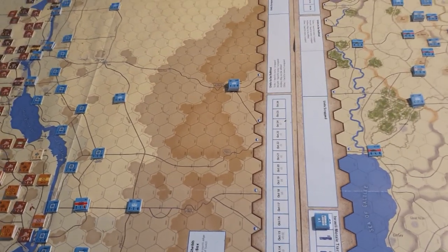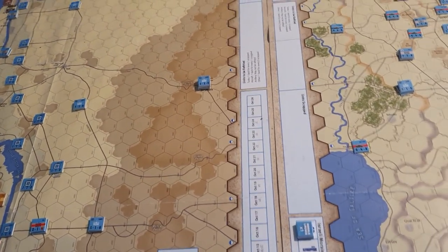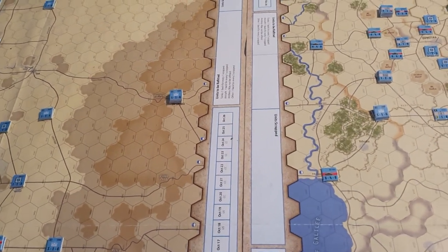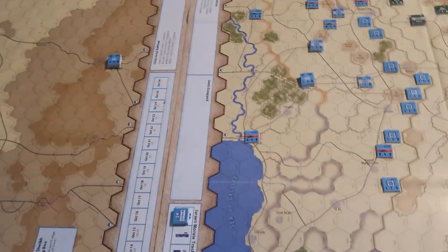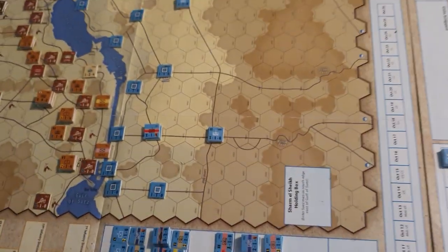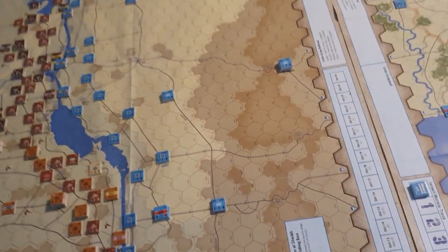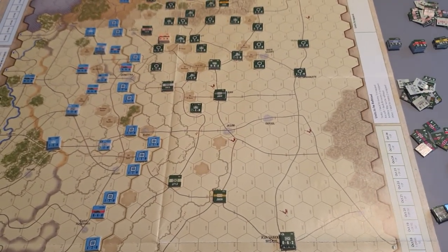That granularity is something you might not want to use, and it creates a huge number of counters. A lot of them you're not going to worry about, but you're forced by the setup — and the way everything is supposed to be placed on the map and into various boxes — to face this massive level of complexity, even when it might not be something you're going to play with.